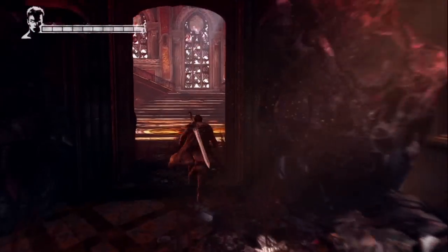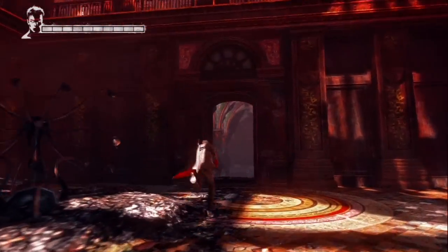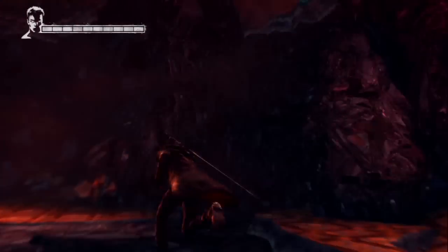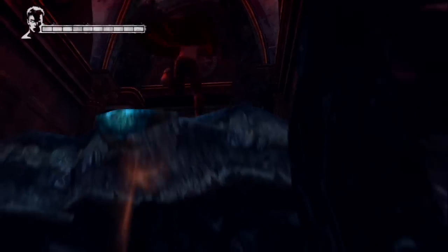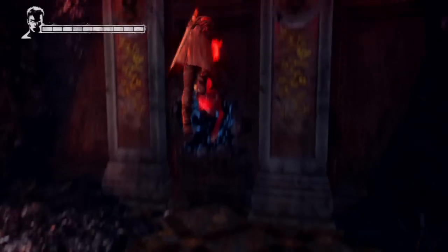Hey gamers and welcome to the collectibles walkthrough for mission 2 in DmC: Devil May Cry. When the mission starts, immediately go to your left through the main hall. If you drop down, you'll see a spot where you can use the Angel Lift ability to get your first lost soul.